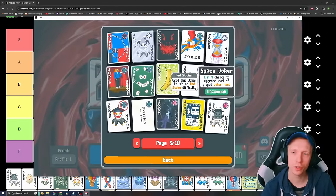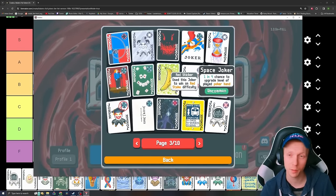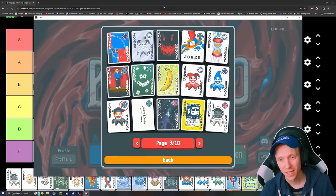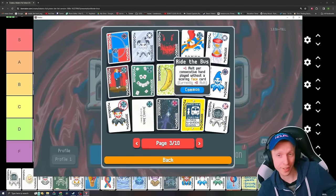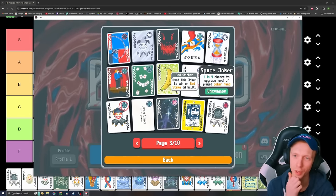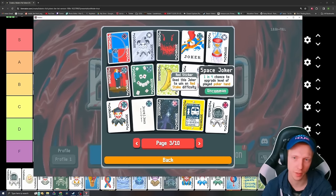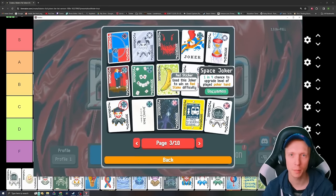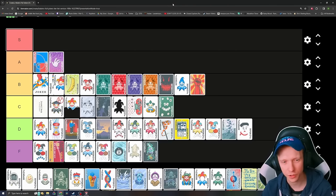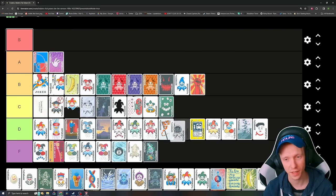Space Joker — one in four chance to upgrade the level of the played poker hand, a 25% chance. There are some other things that can up the odds of this to 50/50, but is that a combo you want a lot of the time? You'd want to be playing a lot of hands and 25% chance is awfully low. I think it's in the Ds, just somewhere in the middle — really nothing special.